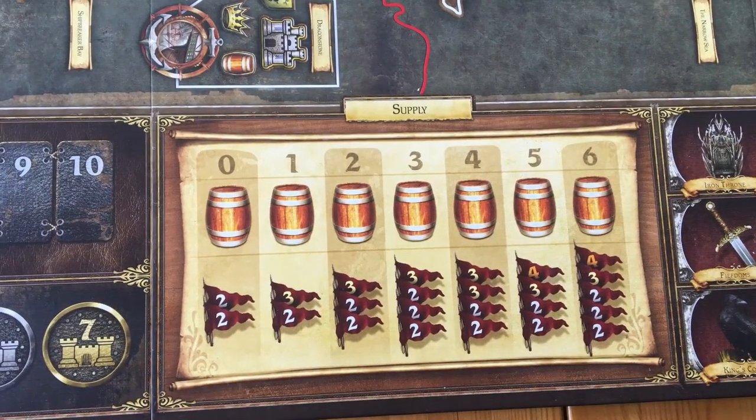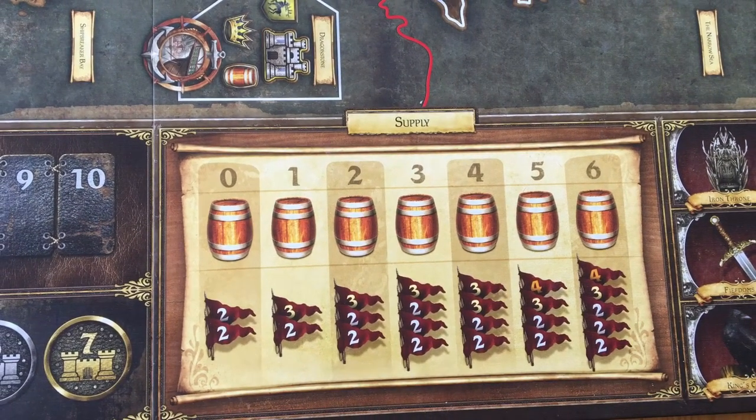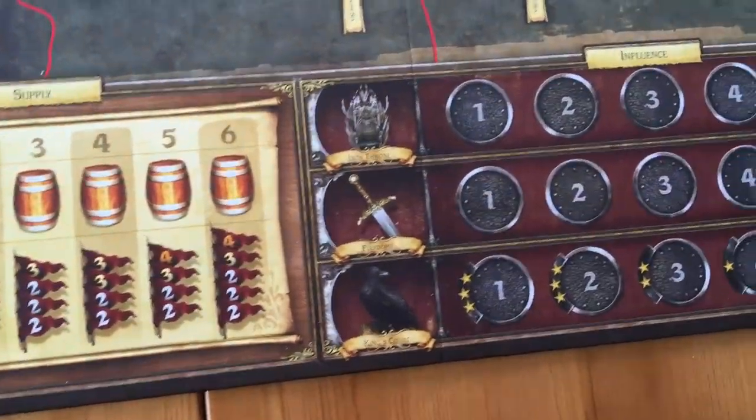Then we have the supply tracks. If you collect barrels on land that means you get more supplies, which means you get bigger armies. You want to try and get lots of barrels when you play the game because that means you can create bigger armies.